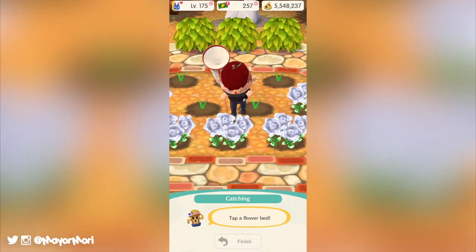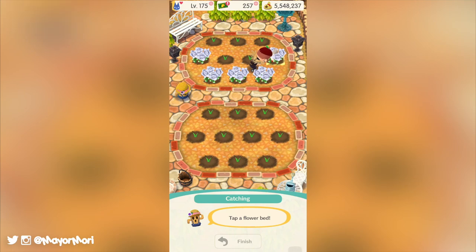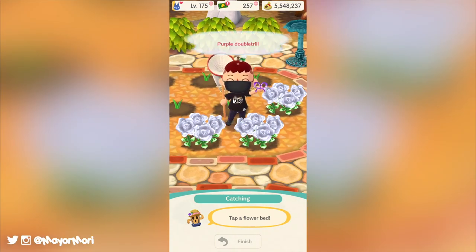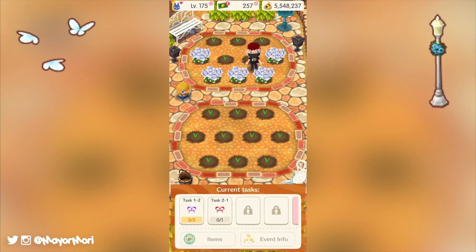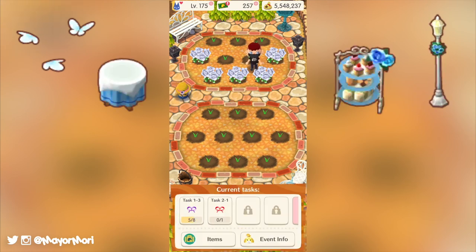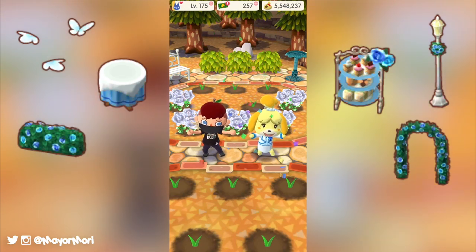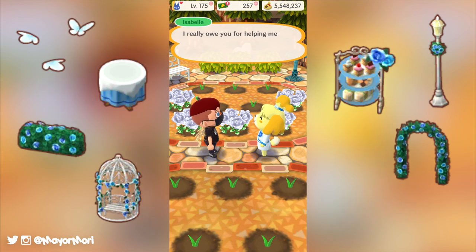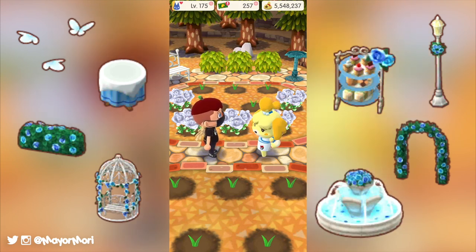Isabelle will be rewarding us throughout the entire event for catching so many creatures. Some of the items available include the regal shining butterflies, the rosy white street lamp, the regal round cloth table, the regal rose dessert stand, the regal blue rose hedge and garden arch, the rosy white gazebo, and finally the regal blue rose fountain, which will certainly make for an awesome celebration centerpiece.